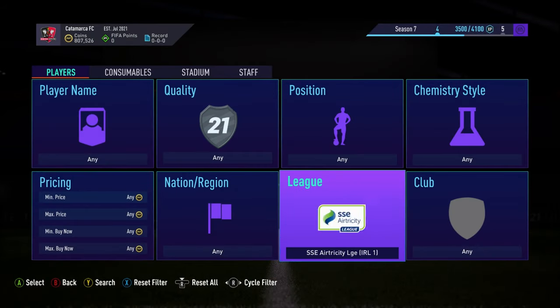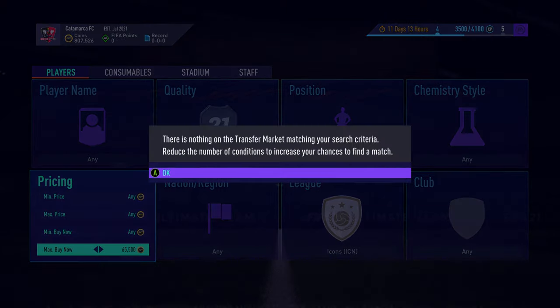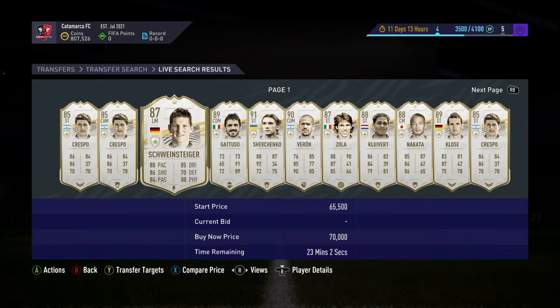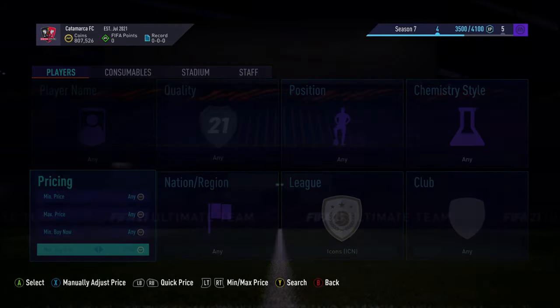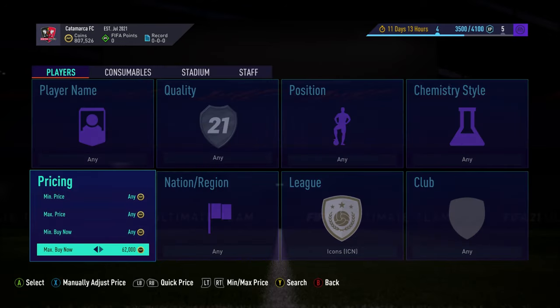The final method — you've seen this before but I wanted to show you again — is to search icons at minimum at prime times, like 5 till 7pm at night. That's the best time to do this. It's really good especially with the footies promo, because people are in preview packs and stuff like that.